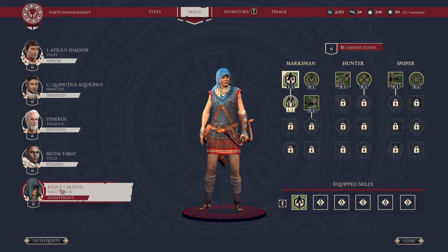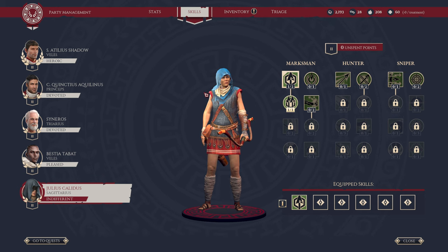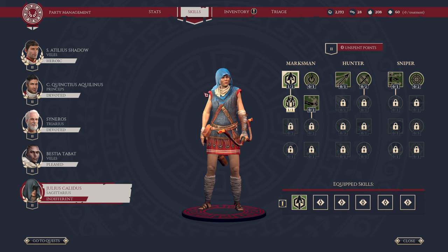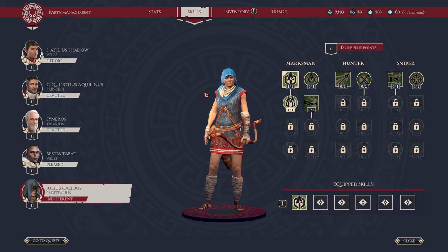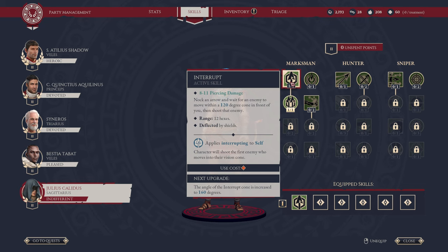Moving on, we are heading over to Sagittarius. The three subclasses are Marksman, Hunter, and Sniper. Let's jump in and start with Marksman. Interrupt is your overwatch ability — you set a 120-degree cone in front of you, ranging up to 12 hexes. It is important to note that shields can deflect arrows, so if the first person to move in here has a shield, this move is effectively wasted. But you're basically overwatching and will shoot the first enemy who moves into your vision. You can upgrade this to increase the angle.